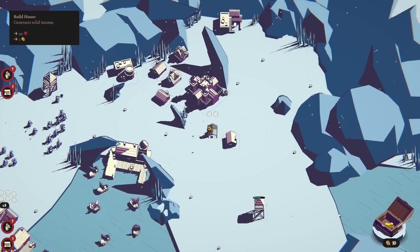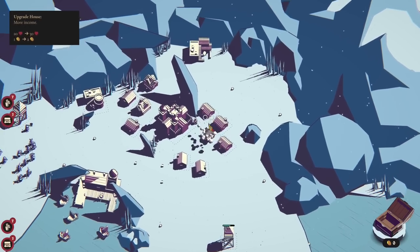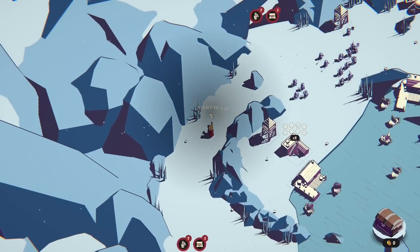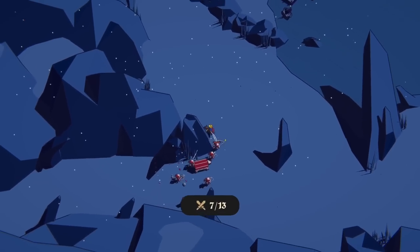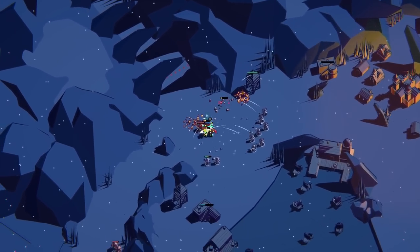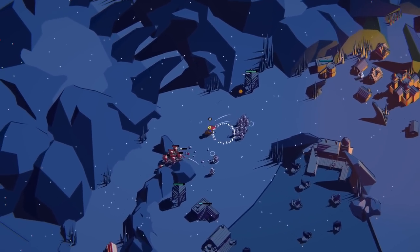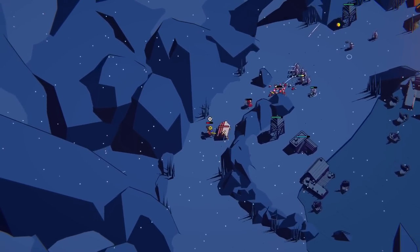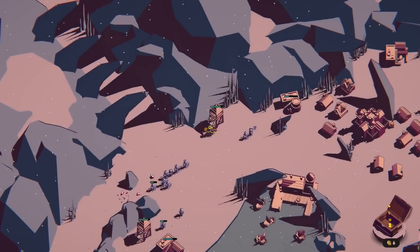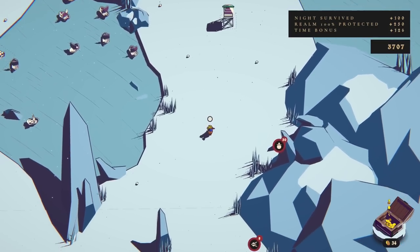We'll spend the rest on houses. Get all of these in — there we are, brilliant! If we can kill this off quick and kite these guys this way, I think they'll get dealt with. Yeah, they're coming this way — that's fine. It's all good. Now we've got these coming out of here — those droplet things again — and then it's the speedy guys.